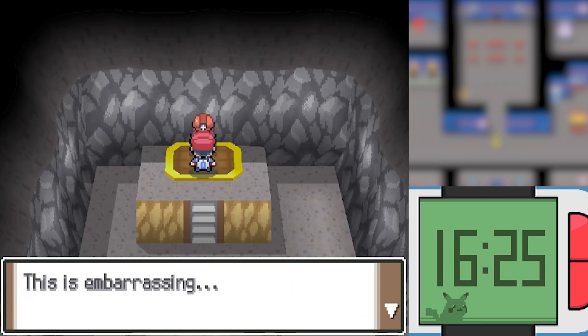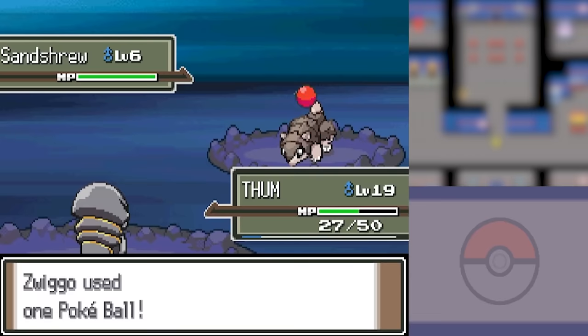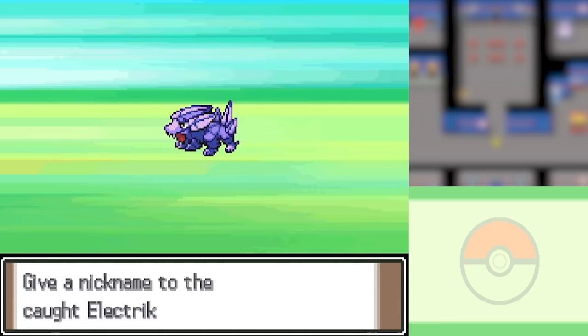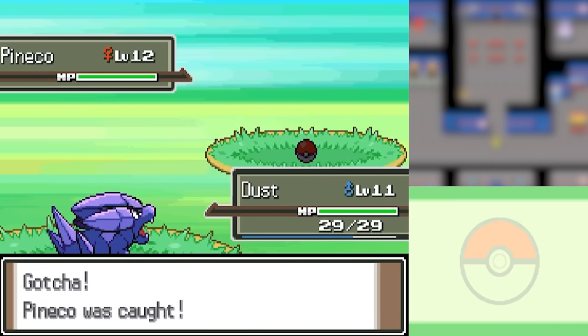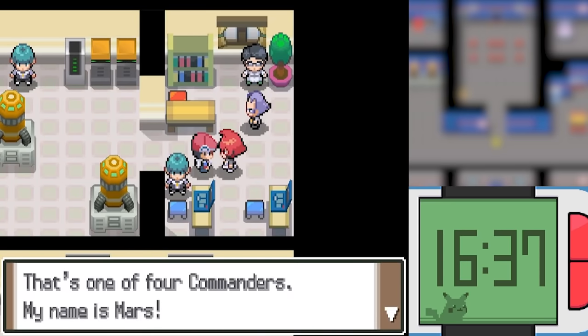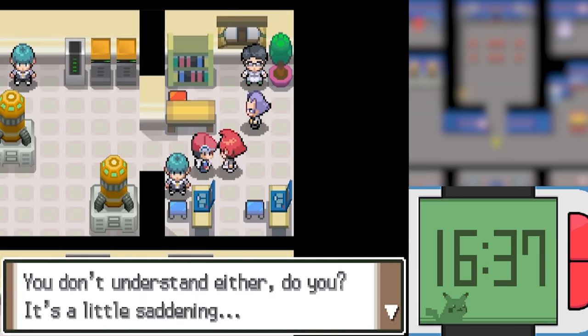With our Gym Badge in hand, we went back to Jubilife City and helped Dawn beat up some Team Galactic members. I also captured Sonic the Rock type Sandshrew, and Dust the Rock type Electrike, down at the Valley Windworks. I also found a Flying type Pineco and named it Waaah.